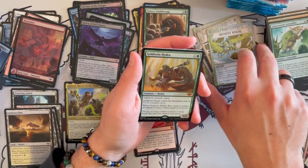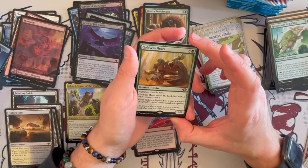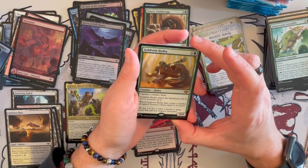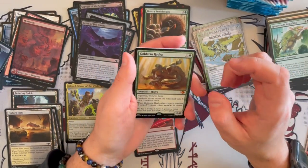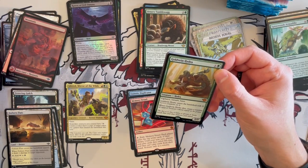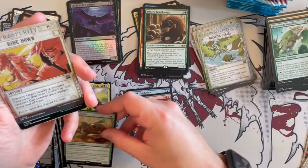Then we have another mythic — the Gold Vane Hydra. It's a 0/0 Hydra that costs X and 1 green, with Vigilance, Trample, and Haste. When it enters the battlefield, it enters with X plus 1, plus 1 counters on it. When it dies, you create a number of tapped treasure tokens equal to its power. This is going to be seen in play — very much in a lot of commander decks, but maybe some Pioneer decks as well. We'll see how it goes — either way I really love this card and think it's very, very strong.